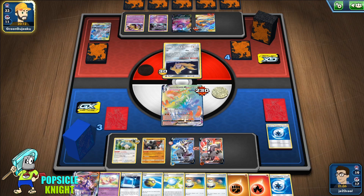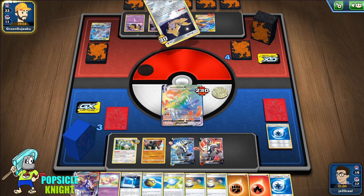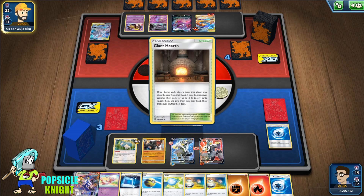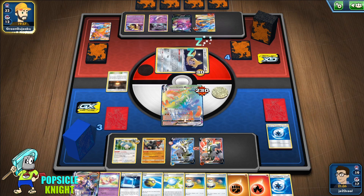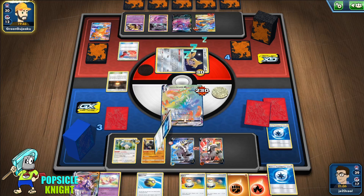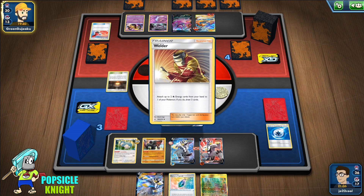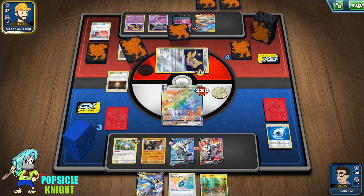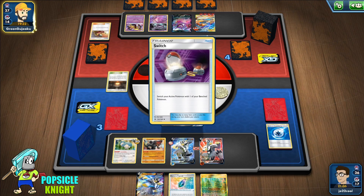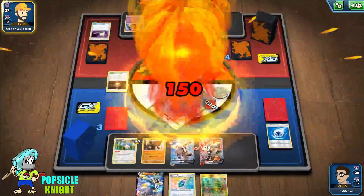They'll have to heal it, otherwise they're just going to give up three prizes. They're going to use Reset Stamp — we still get three cards off of that though, which is okay. I think we got this — that's their only attacker right now. Can't believe we survived through that — despite them having a Mewtwo and Mew tag team, we were able to survive! Unbelievable.